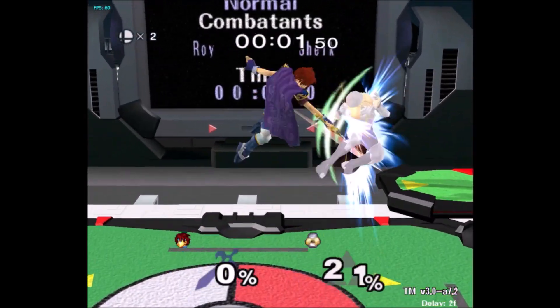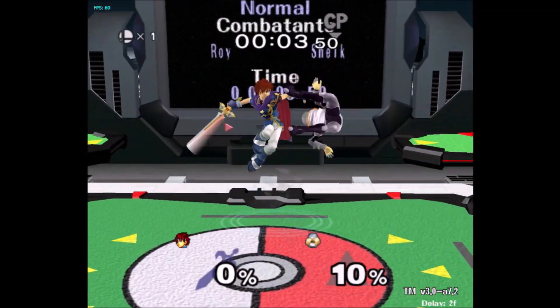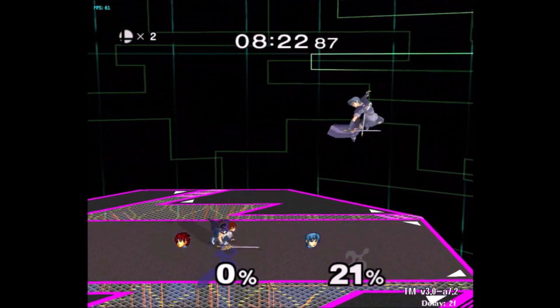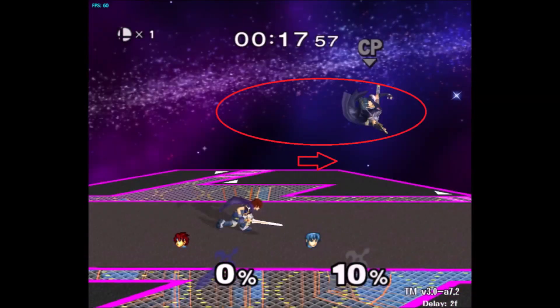Nair is just a much better option than your other aerials at low percent. At zero, on DI in or no DI — basically if they fly straight up when you down tilt them — you have to do a down tilt full hop nair. And on DI out, when you see them fly horizontally, you have to short hop nair.